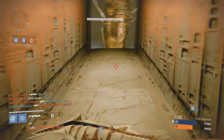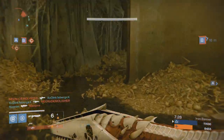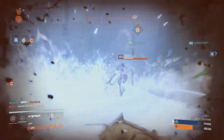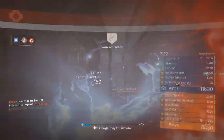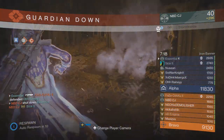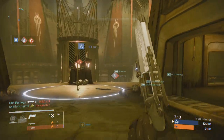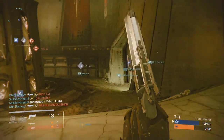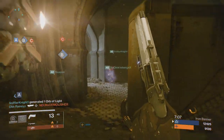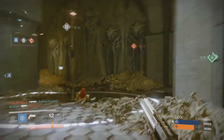Teamwork on Iron Banner is absolutely essential because you need to capture and hold flags. Because if you're not — look at that triple kill attempt. Nope, Stormcaller too good. Stormcaller is freaking crazy on this DLC. It lasts for what feels like an hour and a half unless you kill them. I just get murked by that super. So kudos to anyone using Stormcaller right now — you know what you're doing if you're getting lots of kills with it. I get killed by those people all the time.